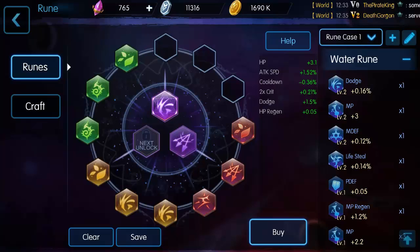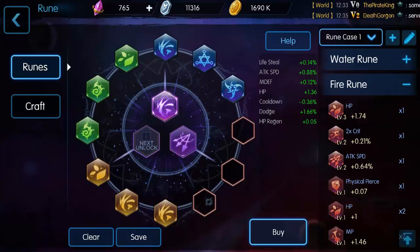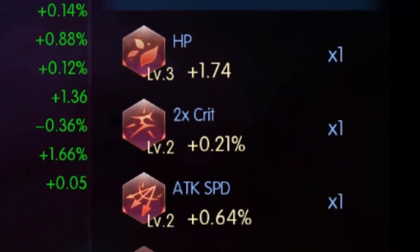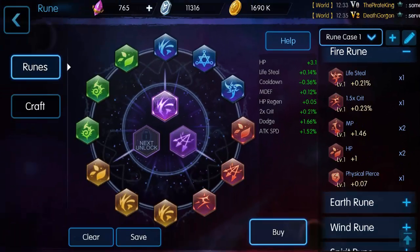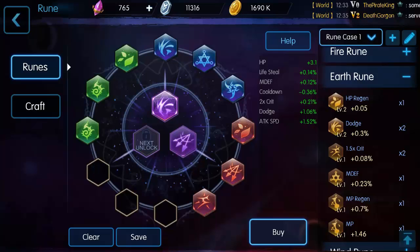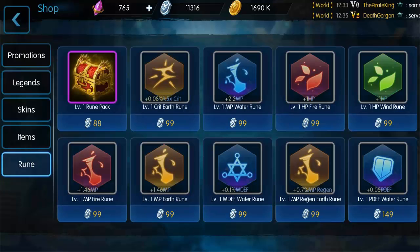Let's look at upgrading dodge — I need two or three more total. I've already got all those at level two. Let's move on and see what we have: a level three HP rune and two level twos for crit and attack speed. So far I've only spent about 5,000 arena tokens on buying runes, so I haven't put a whole lot in yet. We also have a level two dodge, level two regen, and the rest at level one.